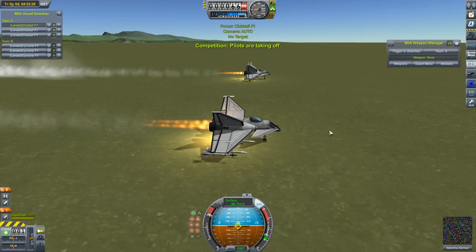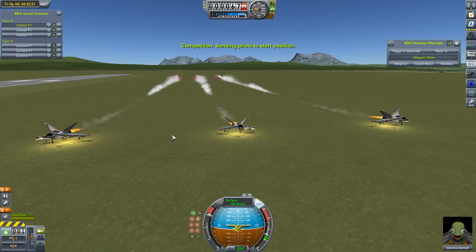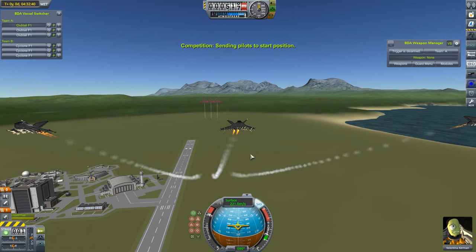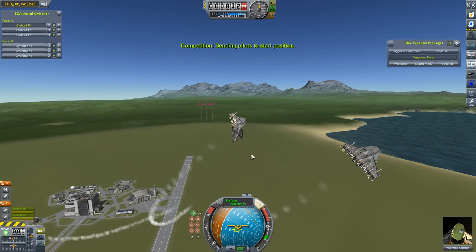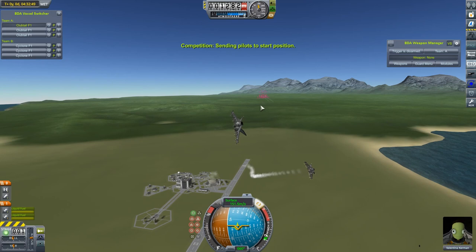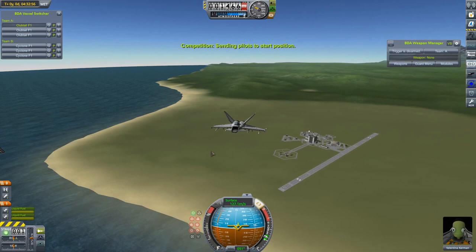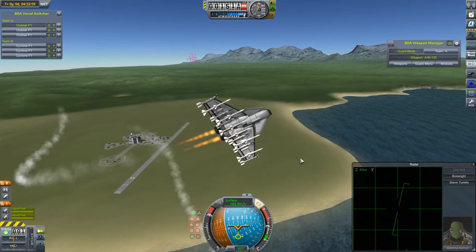Everybody taking off without any problem. These Clubtails — I just want to keep an eye on them as they're taking off, because they're part of the Dragonfly family and they're not the best on the ground. As I've pointed out in previous videos, sometimes the pilots want to go and have a quick hug and kiss as they're taking off, and you start to lose missiles and wings and plane parts. These seem to be an improvement in that respect over the Tigertails and Dragonflies. They're also very quick — they're sort of the heavy fighter version of the Dragonfly, but still pretty light craft. They've got two engines so they are very powerful and very quick.